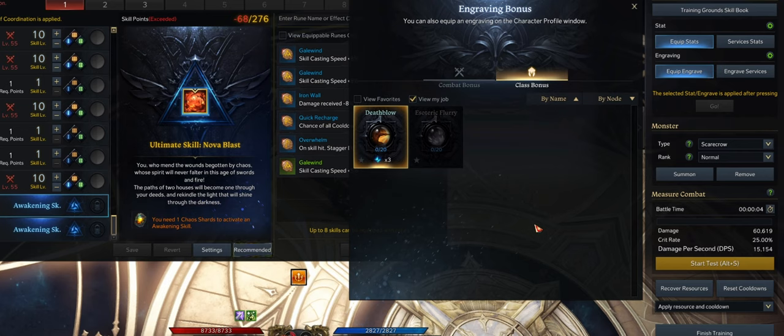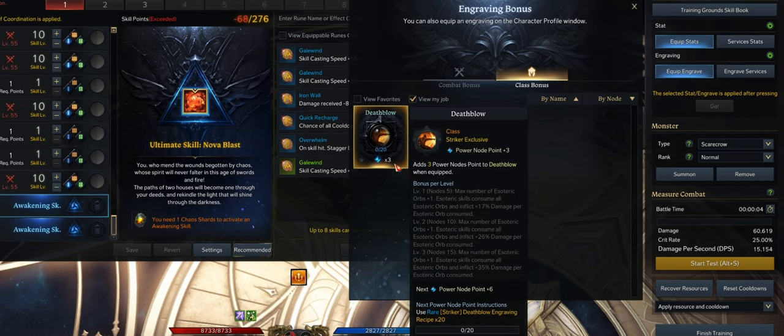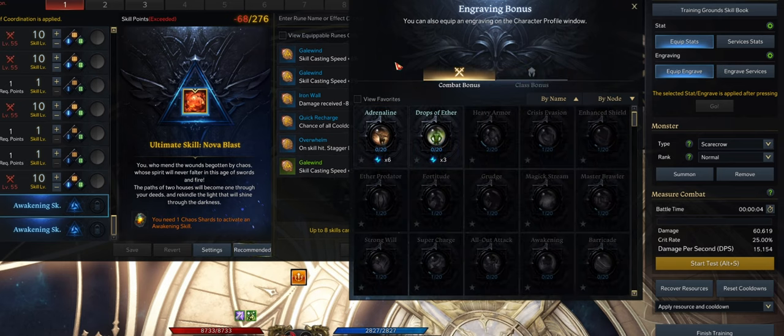Now let's go over your engravings. As this is a Deathblow Striker build guide, I recommend taking Deathblow as your class engraving. I will do another guide for the Esoteric Flurry Striker another time. Try to get the Deathblow engraving as high as possible because most of your damage revolves around your burst, and having Deathblow at level 3 increases your damage by a lot.